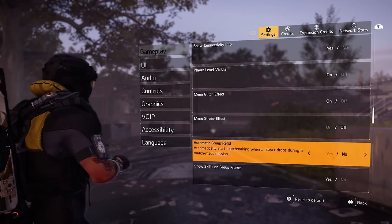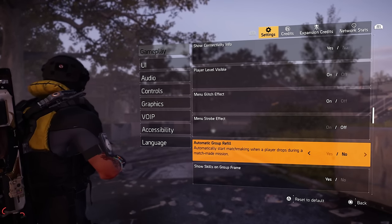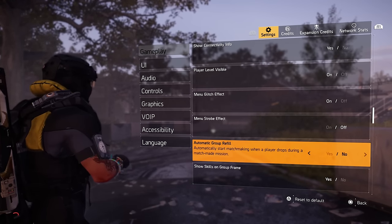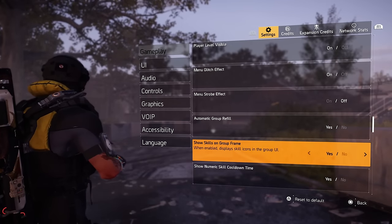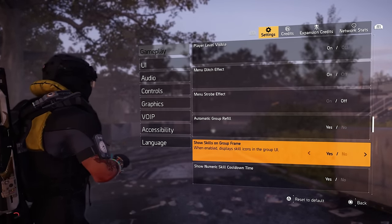If we're playing in a four-man team, automatic group refill automatically throws in somebody for matchmaking before — maybe we're just waiting for that teammate to come back. So that's really up to you. Show skills in group frame — highly recommend this so you know what exact skills your team is running on the bottom where your teammates are.